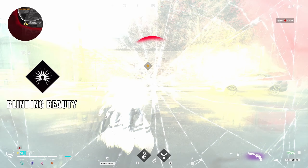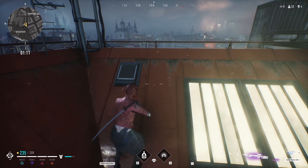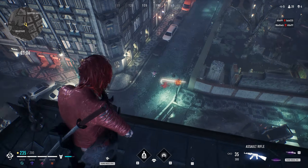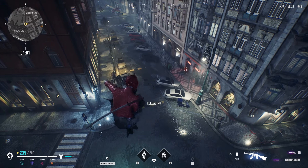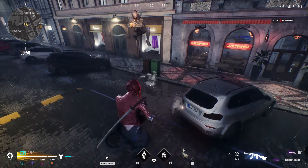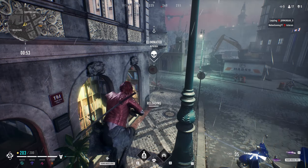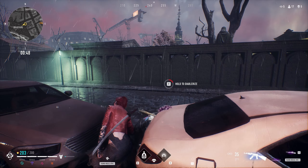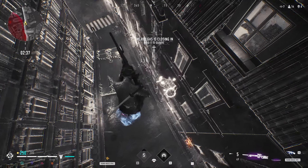Siren's other ability is Blinding Beauty, where he slowly erupts into a beauty, blinding and damaging all nearby enemies. This is basically a chargeable flashbang with a radius of 10 meters, dealing 20 damage and slowing the movement speed of affected enemies by 15%. The trick with this ability is to have some kind of cover for the charge-up period so you don't get shot while you are vulnerable. You are unable to shoot or run during the animation, but you can teleport if you have previously thrown out a projection. This is a great way to surprise an enemy with an immediate flash, however more skilled players will expect this move, and you may end up wasting both of your abilities at once, so make sure you have a plan B.